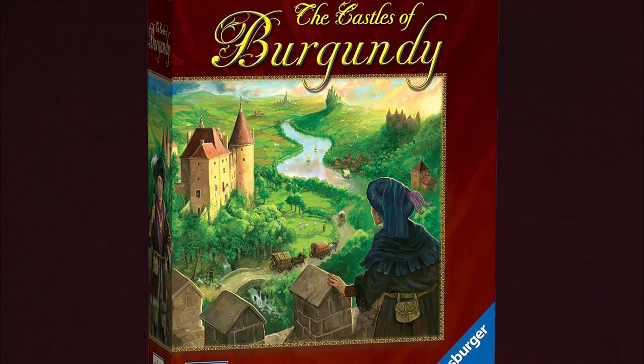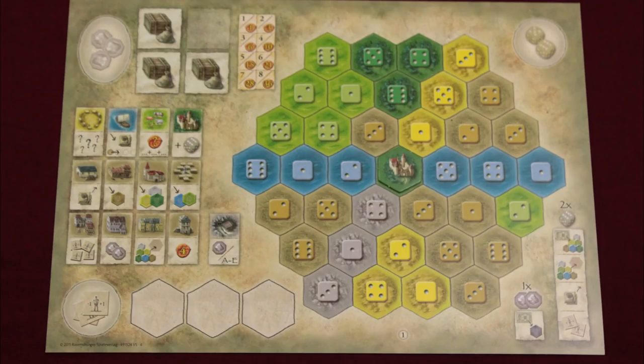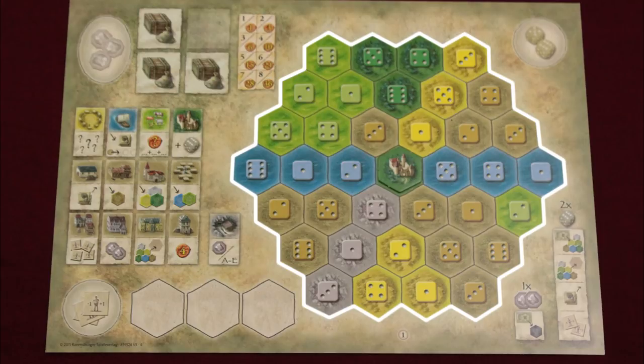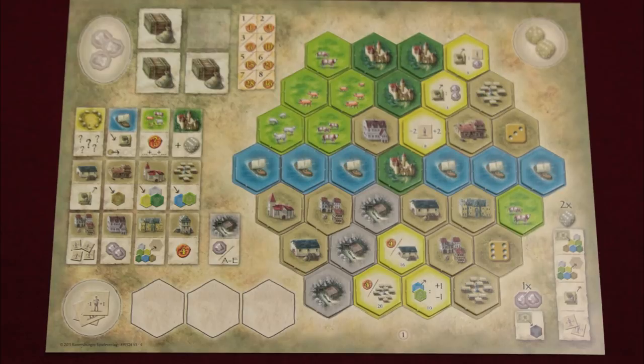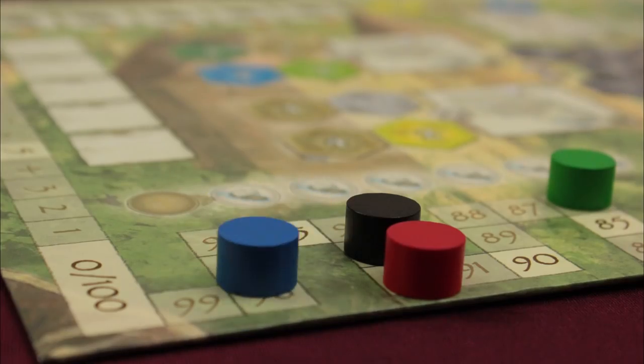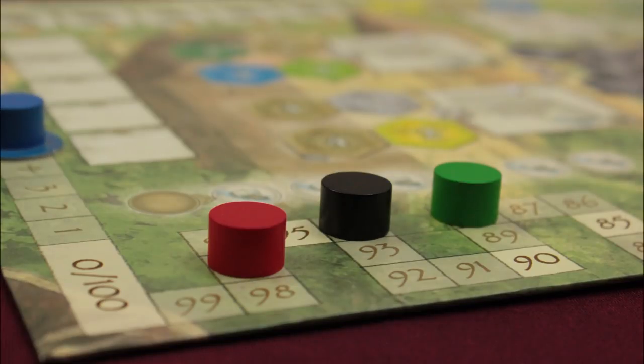You and your friends are princes in 15th century France. Everybody gets one lonely castle on a big plot of undeveloped land. You're trying to complete your estate by building cool stuff. The stuff gets you points, and whoever has the most points at the end of five phases of five rounds wins the game.